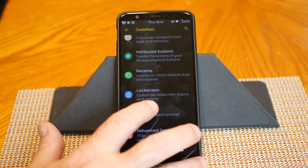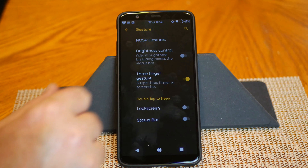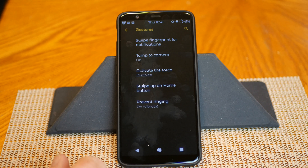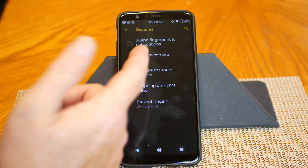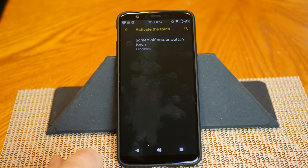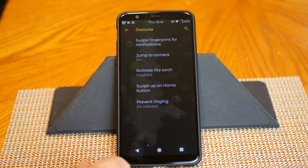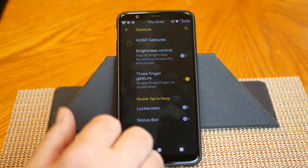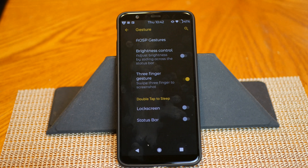Next up is Gestures. First up is AOSP gestures — basically your settings for AOSP gestures if that's what you're running. You have swipe fingerprint for notification, jump to camera, activate the torch via gesture, swipe up on the home button, and prevent ringing. You also have brightness control three-finger gesture — I love that, I have it turned on. Swipe three fingers down and it takes a screenshot. Then you have double tap to sleep with two options: lock screen and status bar.